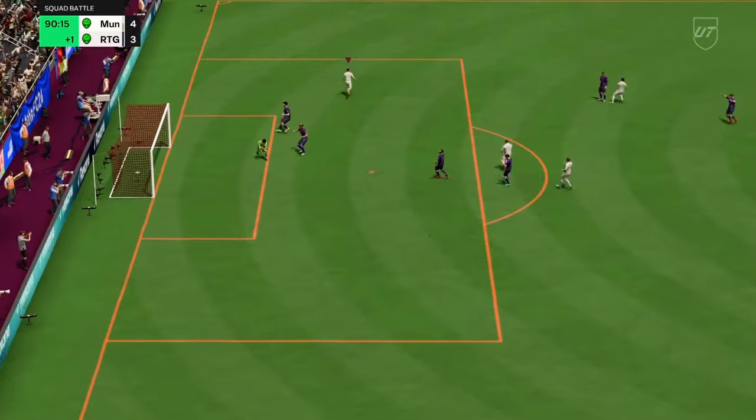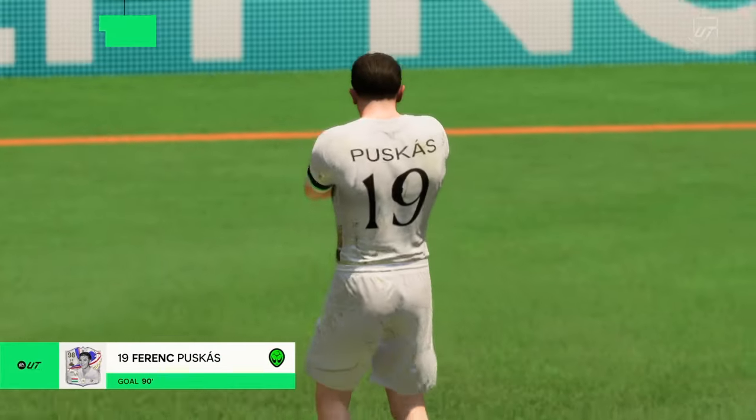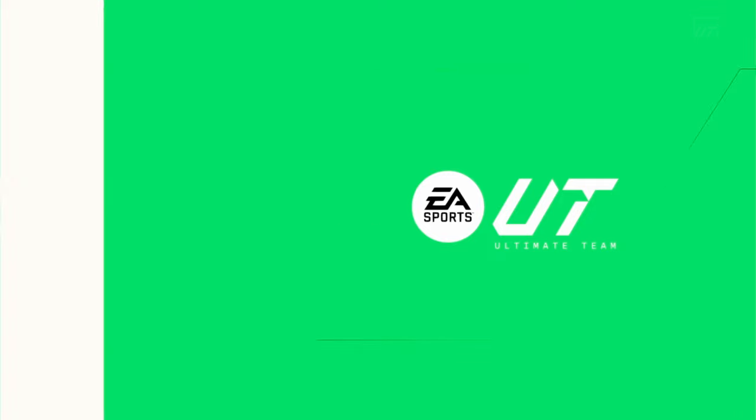Get in Puskas! 5-3 — squad battles, Ultimate completed the match.